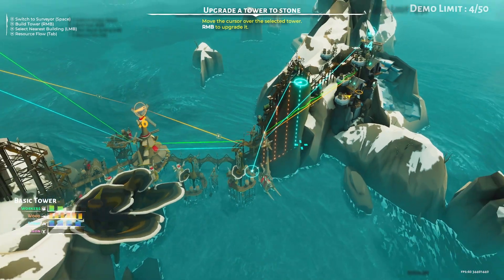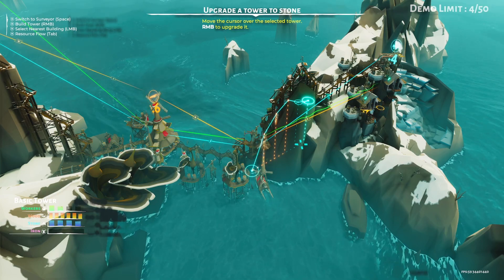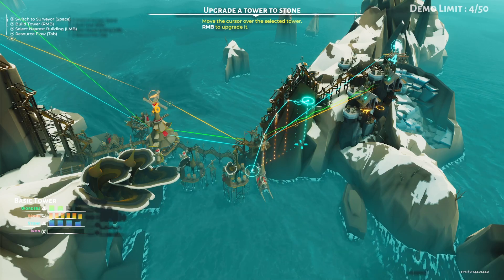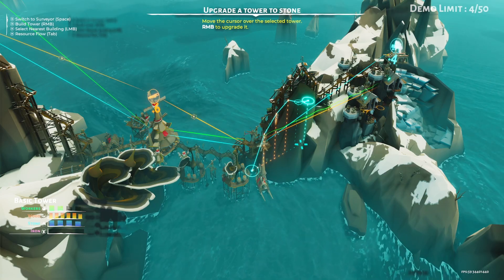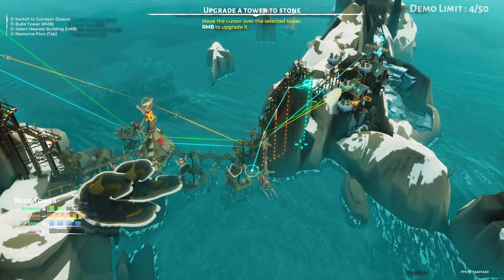Let's press tab again - we should start seeing the resources flowing now. You can see the brown flowing down because that's the wood flowing, the blue's the stone. So you can see we've got like a proper little production line and stuff going now.